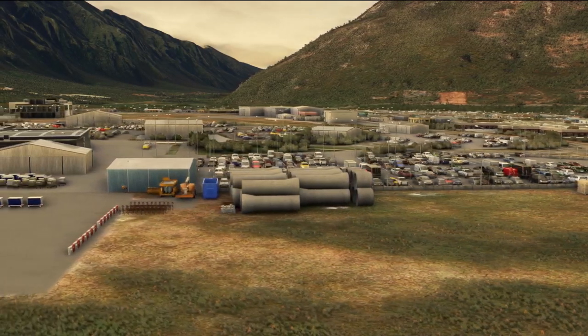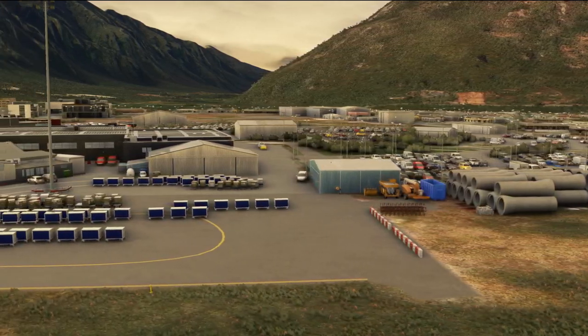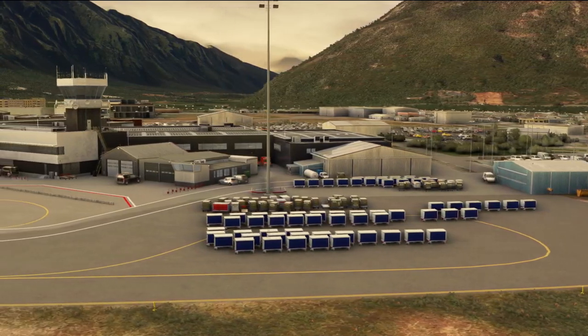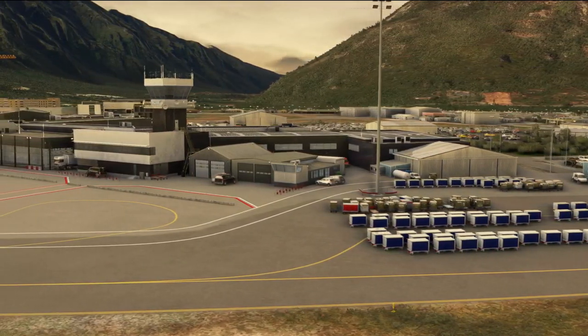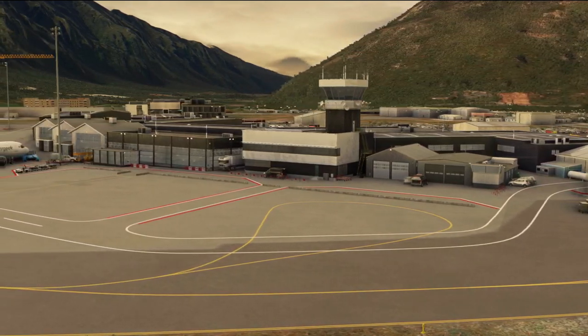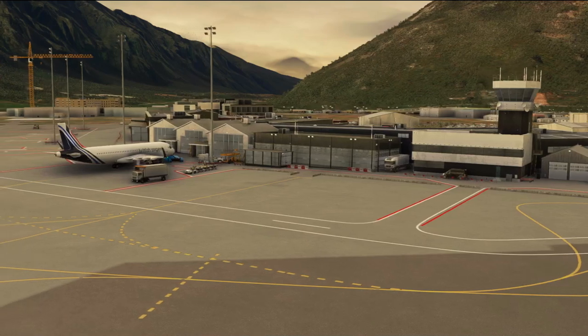Hello everybody and welcome back to the channel. Today we're at Queenstown in New Zealand on the southern island and we're taking a look at the brand new InniScene Queenstown Airport for Microsoft Flight Simulator. The one we're looking at right now is the handcrafted Asobo version and we're going to take a direct look at the differences between them both.